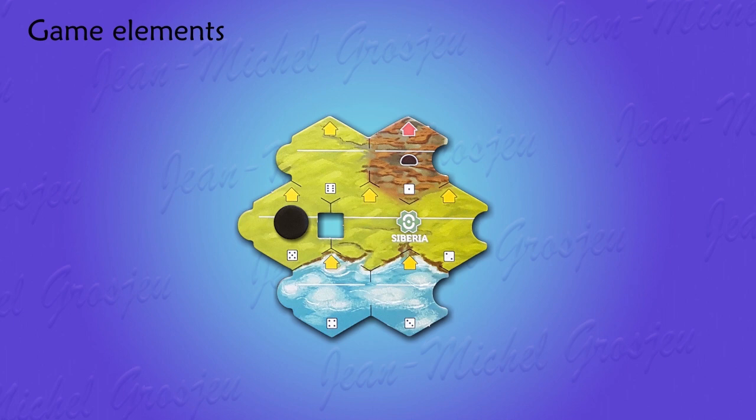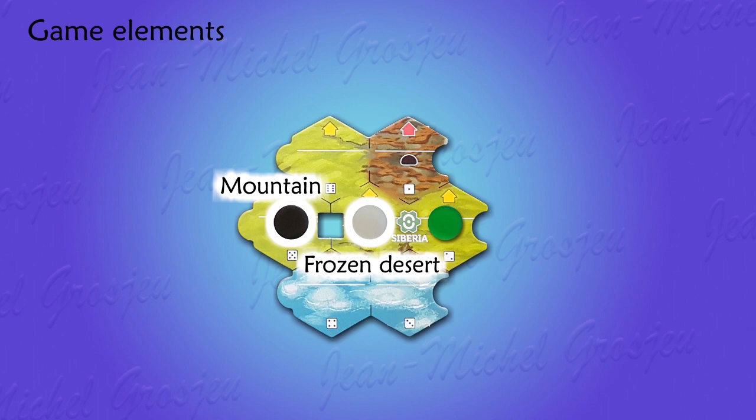Three types of discs can be placed on a biome to change its terrain type. With the black disc, it becomes a mountain. With the white disc, a frozen desert. Mountains and frozen deserts are both uninhabitable — no life can survive in there. With a green disc, a biome becomes a forest, which is, on the contrary, very hospitable to life.